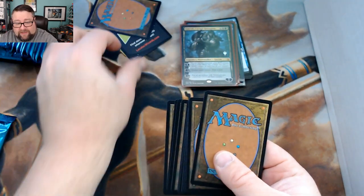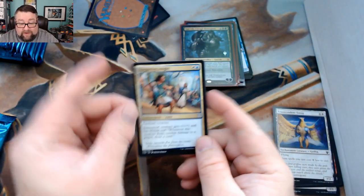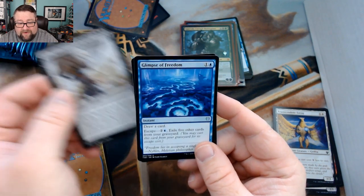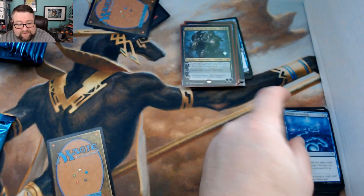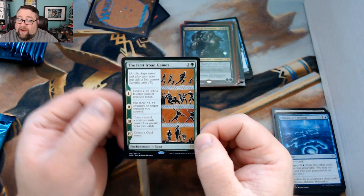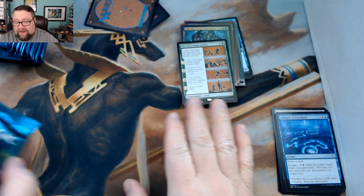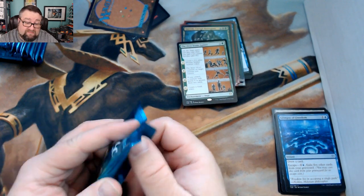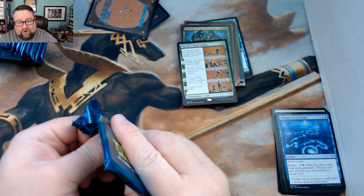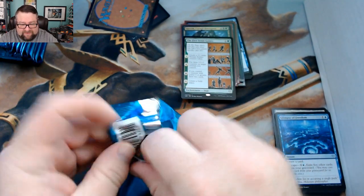Let's see what you got in your packs. We got Staggering Insight, Gary, and Glimpse of Freedom. Your rare is The First Iroan Games. When this card first came out I was not a fan, but it's starting to grow on me a bit more. I still don't think it's great, but if you're playing a heavy enchantment deck it can work out.